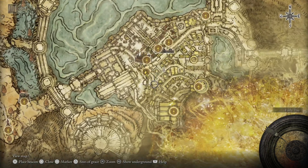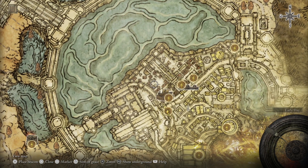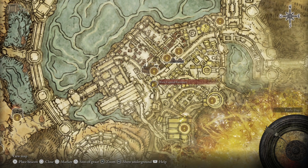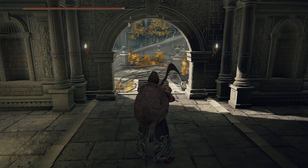You'll need to make your way through, and generally speaking, you'll come up this way through the town, up and over a big dragon wing, which will eventually get you onto this rampart here, and to the West Capital Rampart Grace specifically, which is where we're going to start.